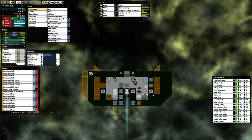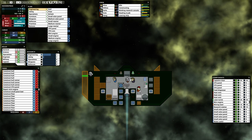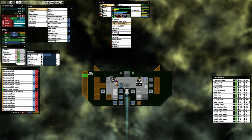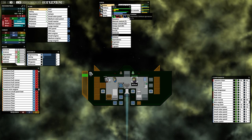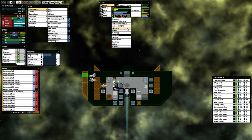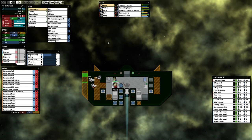We're slowly getting things done. Alyssa, what are you doing? You don't have a job. Looking at her stats: combat, intelligence, engineering, endurance, agility — sounds like you would make a fine captain, Alyssa.